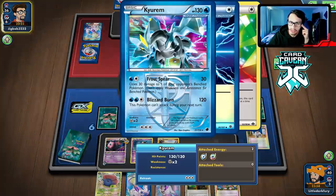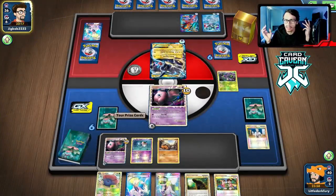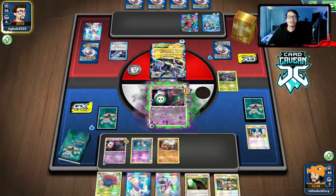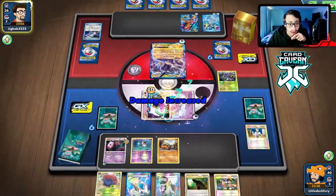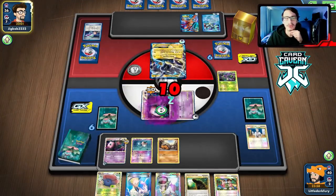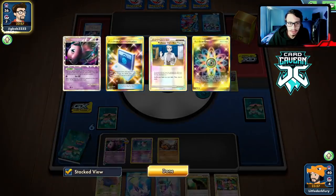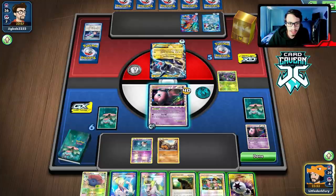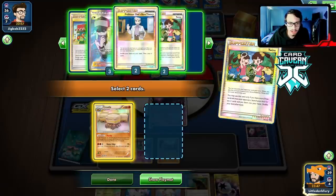Dwebble hits for 5 — not good for my opponent. Mr. Mime is so good; it blocks bench snipe. This Cure would mess me up right now but because Mime is in play we're golden. As long as they don't play Genesect-EX it should be fine. They don't have the KO — well, they do with poison. Now we've got the setup: we go Twins, get Crustle and the blend energy.